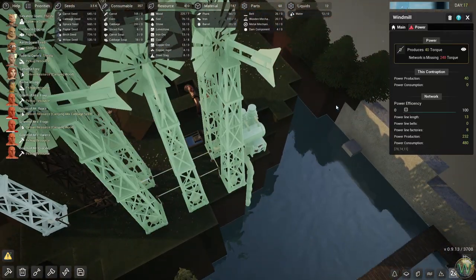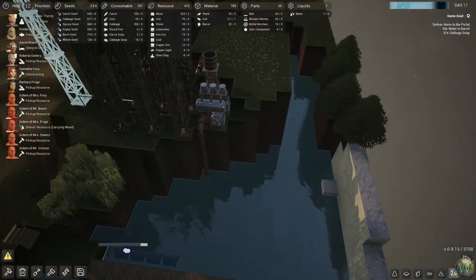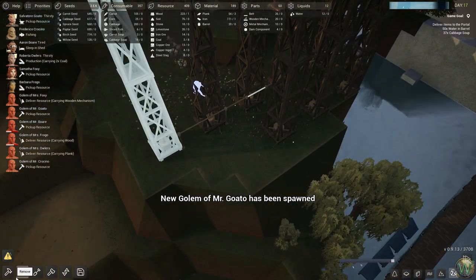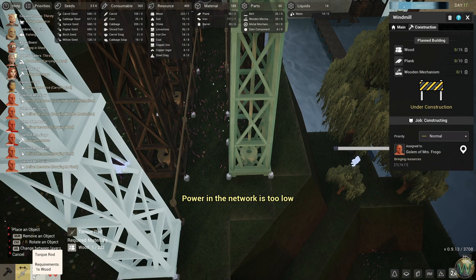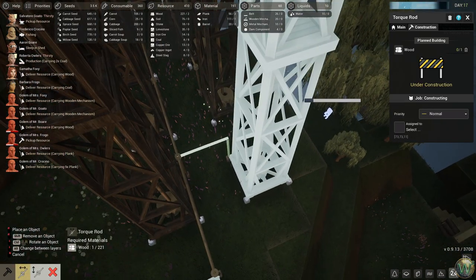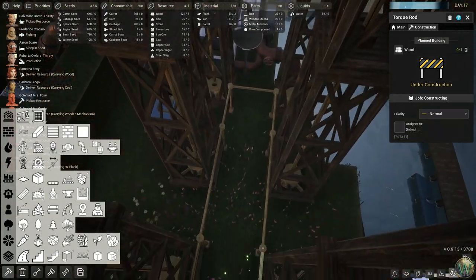This should be all one power network now — it's not helping yet because there's hardly any wind right now. One thing at a time. Why don't we do another windmill here, fitting the pattern, and then a torque rod — vertical one there. I'm purposely not connecting them across because I want them to be able to walk in there if there's an issue, although it doesn't seem like there is.